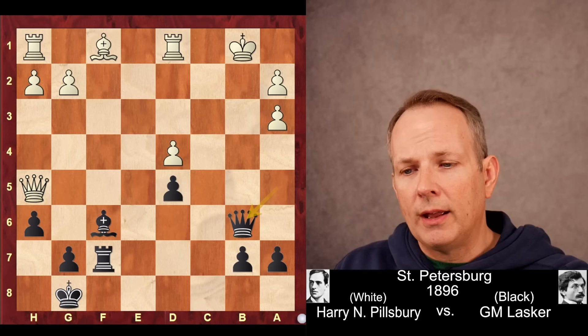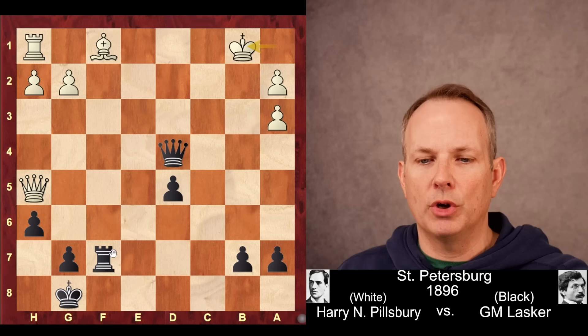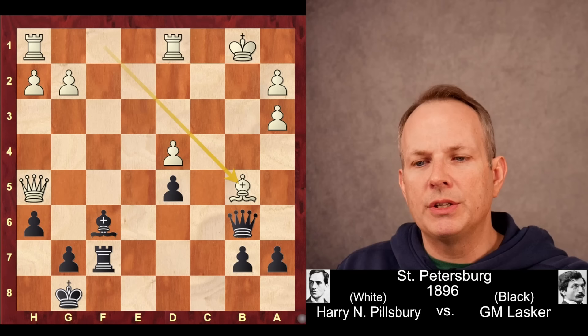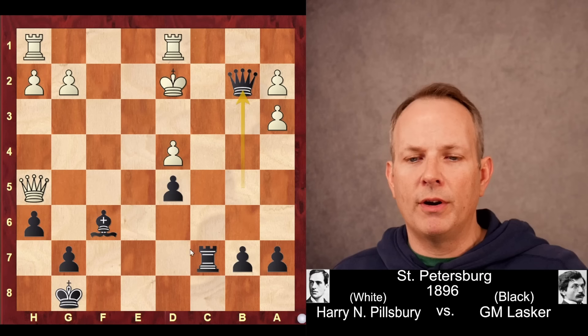Queen to b6 check. Here, king to a1 is bad news because bishop to d4 check, rook d4, queen d4 — and we've seen this type of line after the king moves over, the rook goes over, and it's big trouble for white. So bishop to b5, the same idea of giving up the minor piece to connect the rooks and try to defend. Queen takes b5 check, king c2, then rook to c7. King d2, queen b2 check, and white's going to get mated very, very soon. These pieces are all over the position.